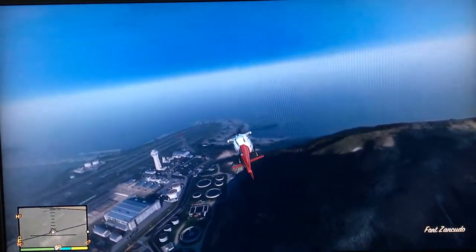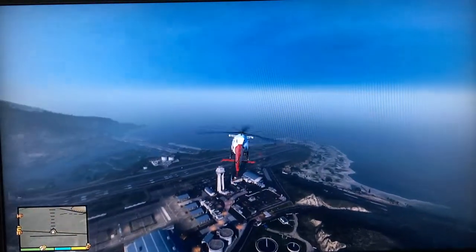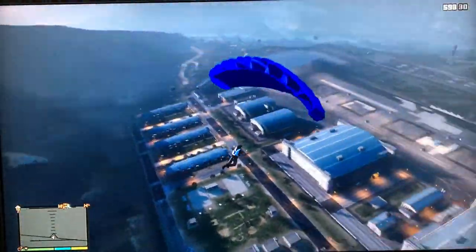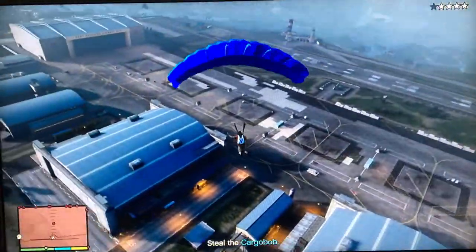When you jump out of the aircraft, the best position is just outside the fort above these large tanks. You'll have to parachute into the fort, and this will set off all the alarms — naturally you'll be shot at.